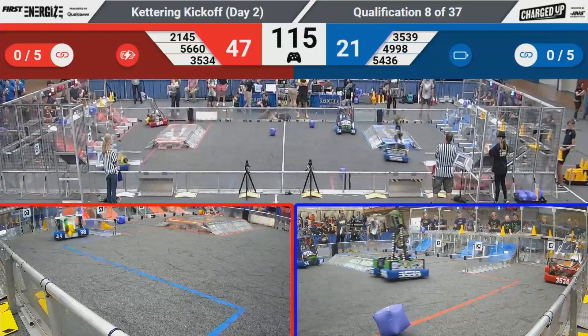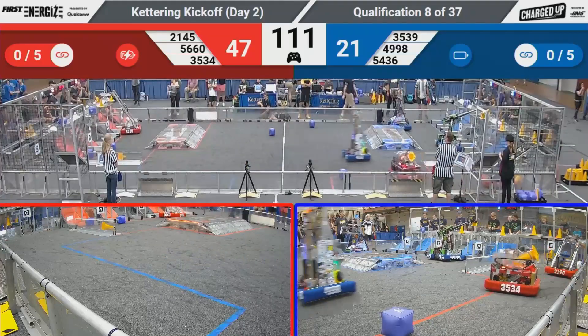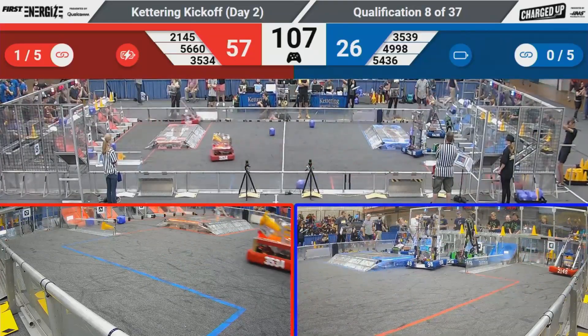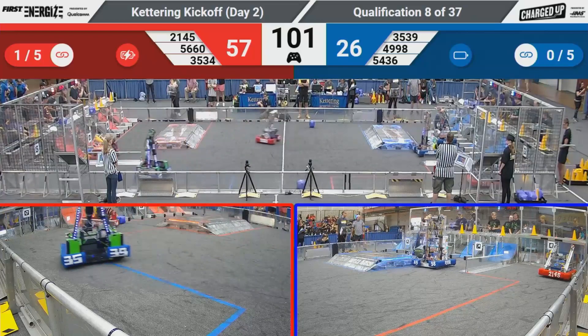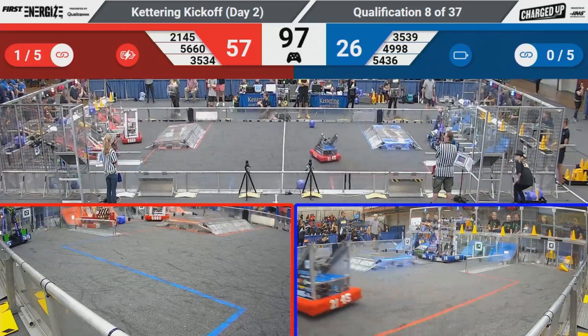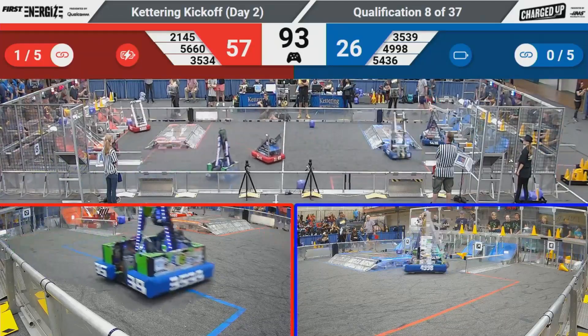Hazmats as well getting loaded up by their human player. Over on the blue side, we've got the Biting Bulldogs looking to score a cone up top. 54-36, Cybercats — they've got a cube. If they can place that up top, looks like that's where they're headed for the blue alliance. Their partner is 4998, Tesla. Also have a cone in their possession. They're going to try to score in the middle, but it's going to slide on down to that lower level.